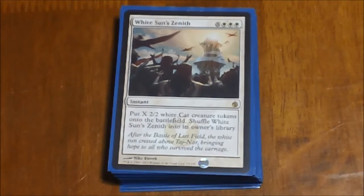Next we have White Sun's Zenith. I'm a big fan of the Zenith cards in pretty much any of my commander decks. This one especially fits because it puts out token creatures — three white and an X, where X gives you that many 2/2 creatures. Then you shuffle it back into your library, which is most of the reason I like them because they're reusable.